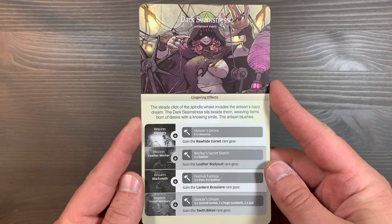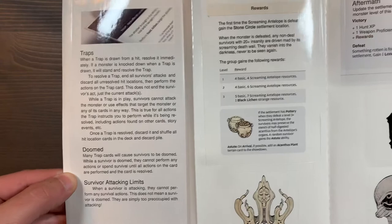We then have all of the stickers that you're going to be affixing to the books. These include new rules for traps, doom, and survivor attack limits. You have new rewards for the Screaming Antelope that change how you actually get certain locations, the Aftermath section, and the Tattered Parcel. These replace those special events when you get the Twilight Sword, as well as when you visit the White Speaker for Wares for Trade. There's also some new replacement text for different creatures, including the Lonely Tree.